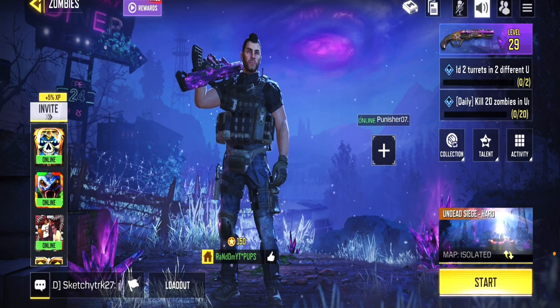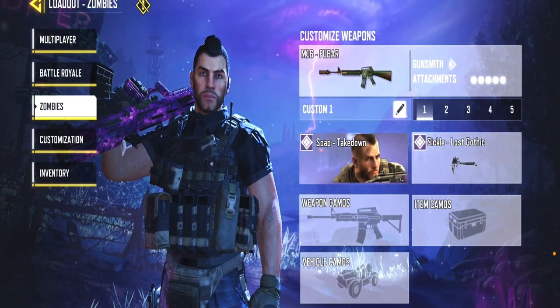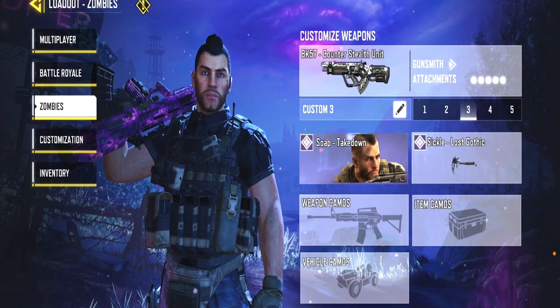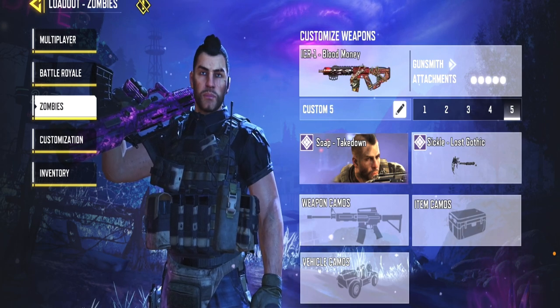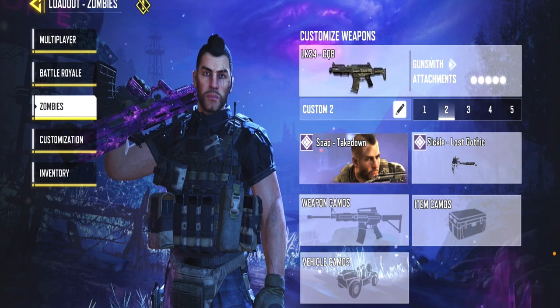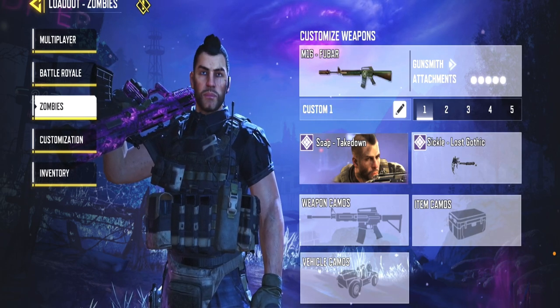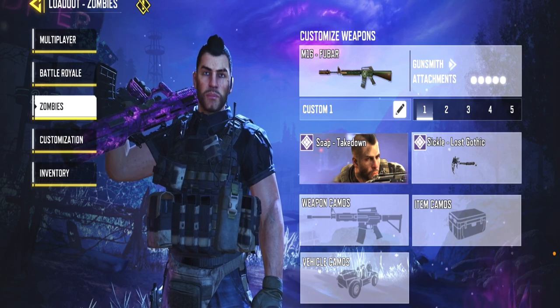After setting your talent levels, hit the loadout button. For example, since I'm working on assault rifles, I set all my loadouts as assault rifles, so that when we get into the game we're ready to go.